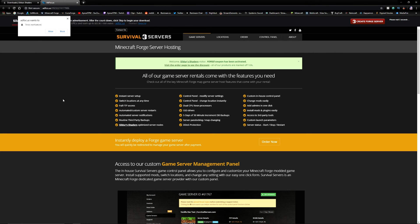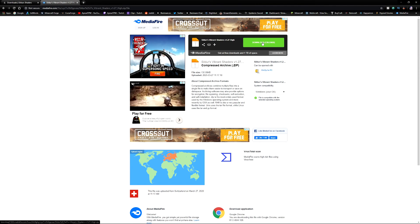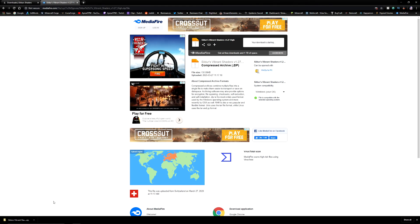Press download and you'll be diverted to an AdFocus website — wait for the countdown, press Skip, and it brings you to the download page. Press download again. On the bottom left-hand side it gives you the shader file — it's a zip file, so that's fine. You don't need to unzip it.